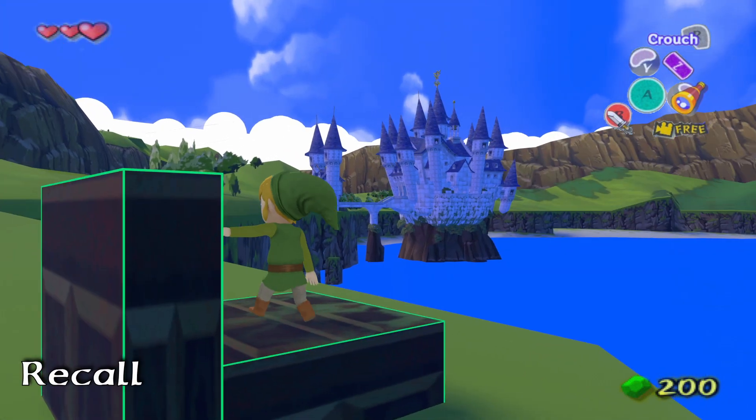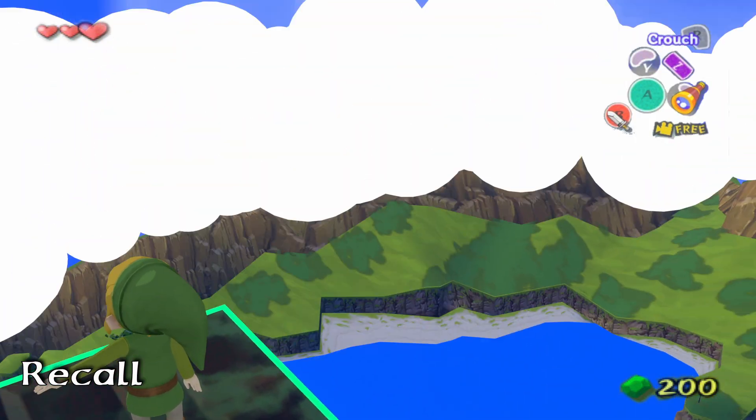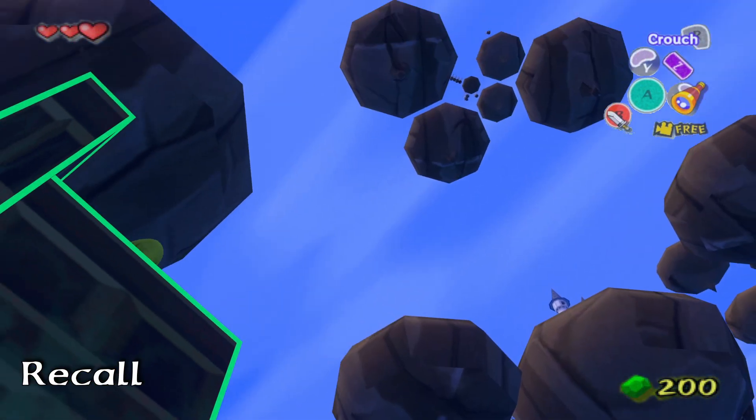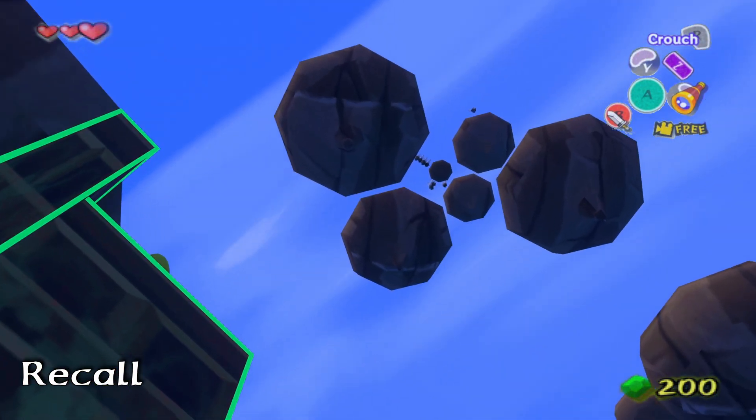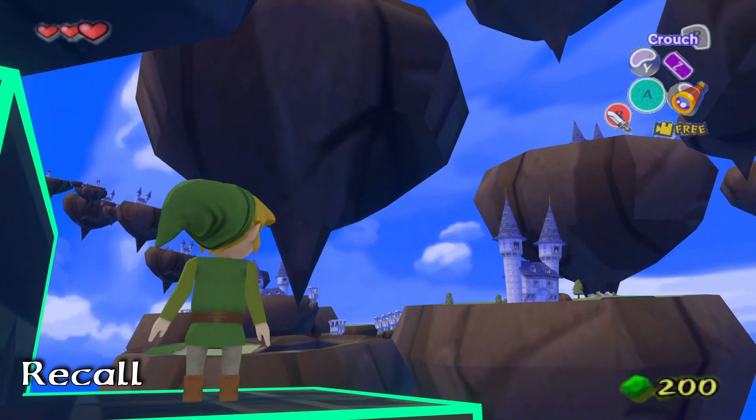Let's use one of Link's new abilities. It started rising! This power is known as Recall, which rewinds an object's movement. We're a lot closer to the Sky Islands now.